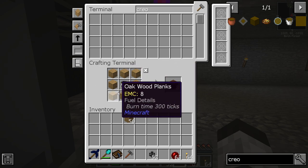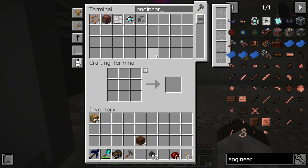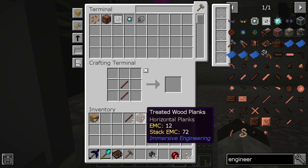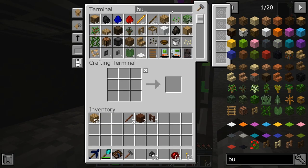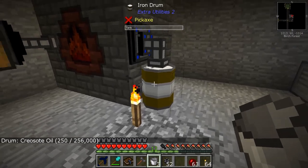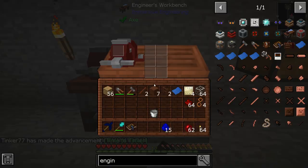One bucket of creosote oil surrounded by oak planks gives you treated wood — there we have it. Now let's make the engineer's workbench. It needs three planks, a fence — which requires treated wood — and we're gonna need another piece of treated wood. After gathering enough creosote and treating the wood, I now have all the materials to make the engineer's workbench. There it is, placed down.